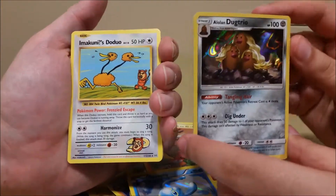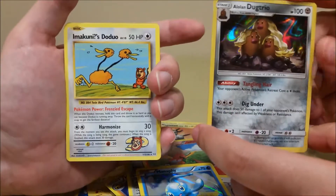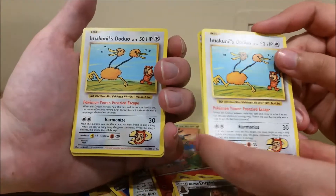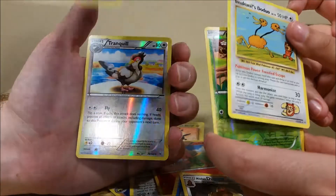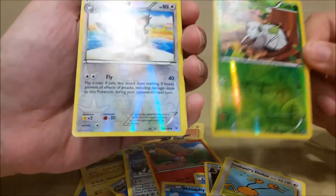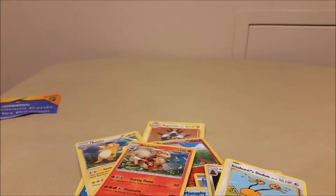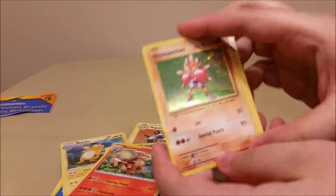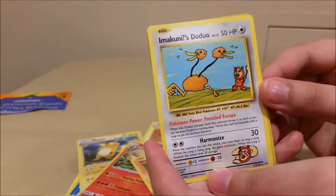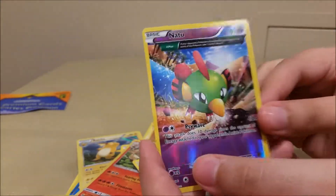Another secret rare Imakuni's Doduo! I got Duck Trios with the lovely hair — you got the Alolan one, the cool haircut, he's surfing. We got a whole pile of these guys, although they're not playable. You got a Naganadel, and I got a Tranquil. Last pack — the 25th pack! Cross fingers. Oh my god, are you kidding me — Hitmonchan, and look what's behind that one, another Imakuni's Doduo. And your last rare — Natu, that's pretty good.